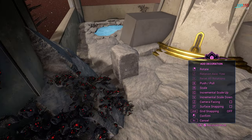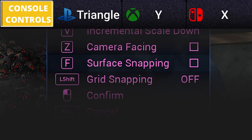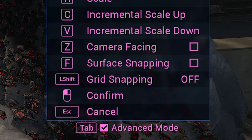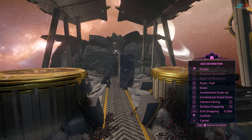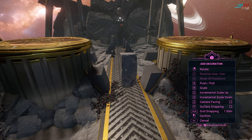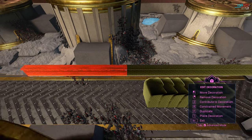In advanced mode, no decoration is snapped to a surface by default. Surface snapping still exists, but it's toggled by pressing F. Advanced mode also offers grid snapping, toggled by pressing Shift. You can toggle between a tenth of a meter, quarter meter, or full meter options. This is extremely handy for lining things up quickly and is essential when creating architecture that requires baseline symmetry.